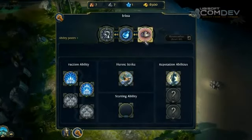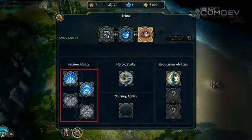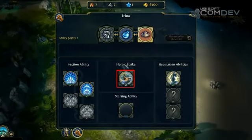The Hero tab shows abilities linked to your faction and class. These abilities are automatically learned — you don't have to spend an ability point for this. Here you see the faction ability, called Honor. Here is the Heroic Strike; it has a different effect depending on the faction.